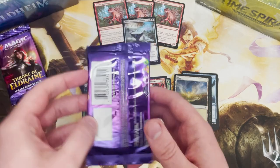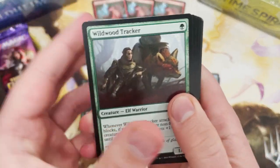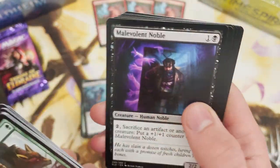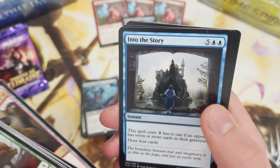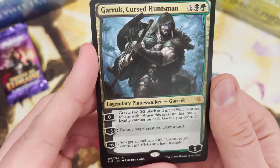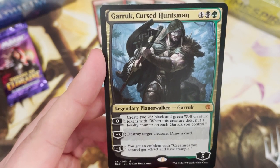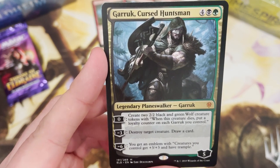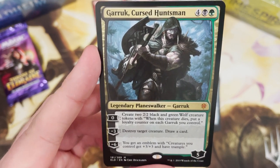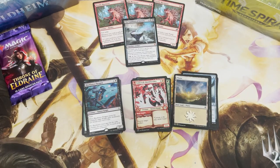Two packs left. In this video you won't believe this box - if you would say you'd only see one mythic in a box I would say I don't believe you. But are they gonna be in the last two? Oh yes! There we go - that is on the list of things you love to see. Garruk Cursed Huntsman! Minus three: destroy a target creature, draw a card. And then you get that emblem to beef up your creatures. The zero ability creates wolves and when they die you get the loyalty counters back - really really cool.